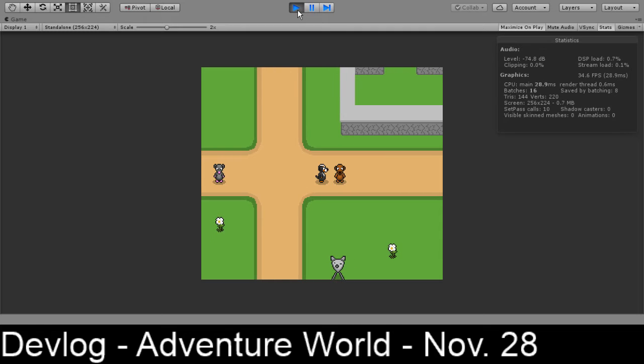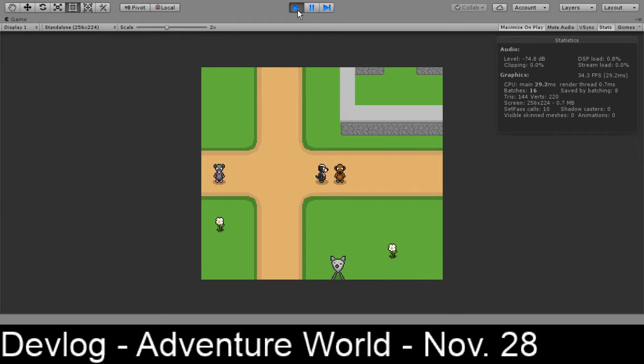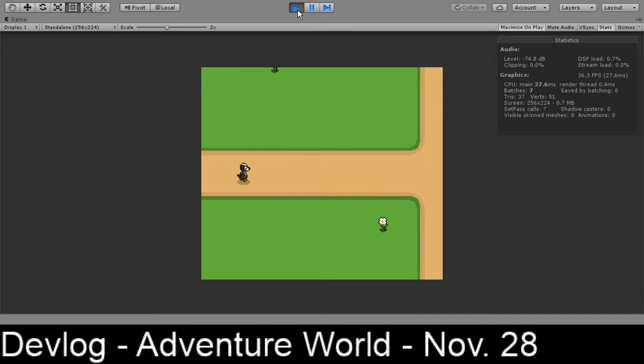You can talk to characters like Bart, who doesn't have any idea of what adventure you can do, but he knows where Max is. And he says Max is down this road.